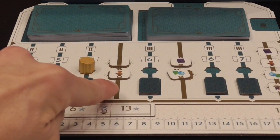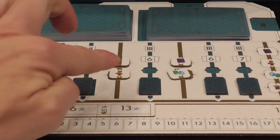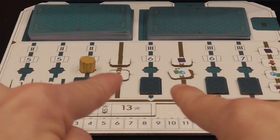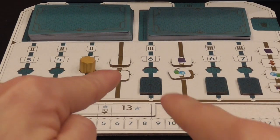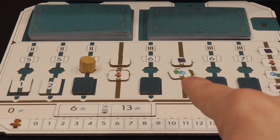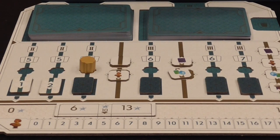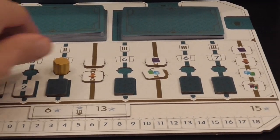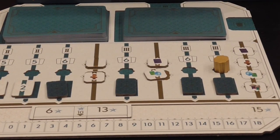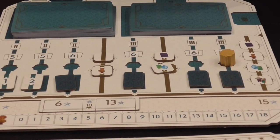Between turn three and turn four we are going to score different things. These tokens are also placed randomly in another game, so the order in which we score things is also random. In one round we score one thing — artworks, for example — and in another round two things, like tomes and gems. We score during these mid-game phases and then play until the end of the game, where we have more scoring. The person with the highest score wins.